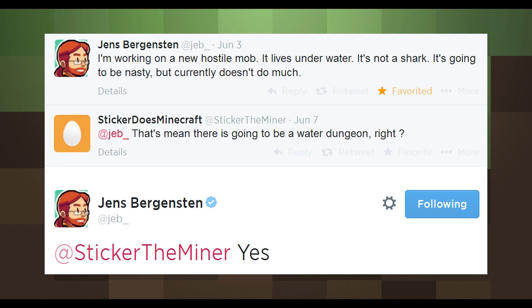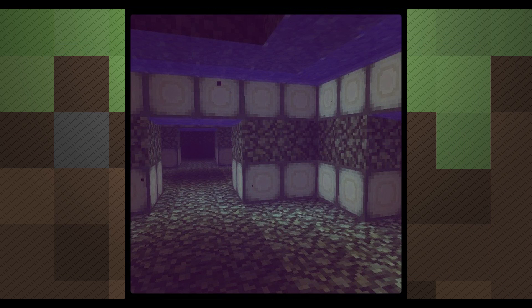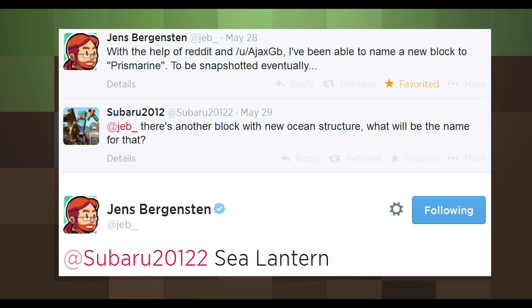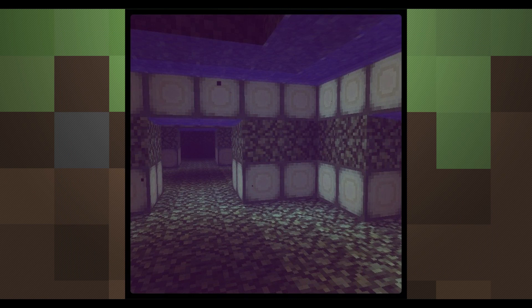We now know for sure that the underwater structures Jeb has been working on will be some sort of water dungeon for players to explore, meaning the new mob is likely a protector of these places and might only spawn in or around the new blocks. Jeb confirmed that the other new light source block is called a sea lantern, lending to the theory that the shimmer of prismarine will be used to craft these new lanterns. Maybe they will shine brighter when underwater, otherwise they'd just be a glowstone variant with a different look, though we cannot rule that out without further details.